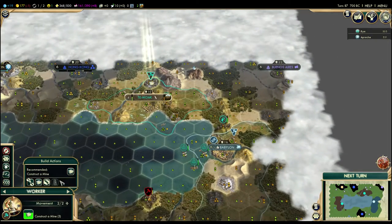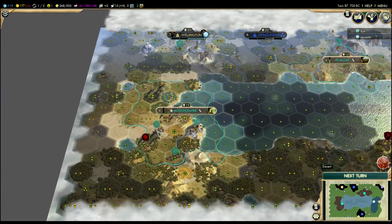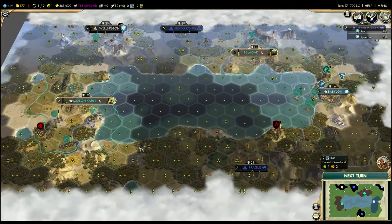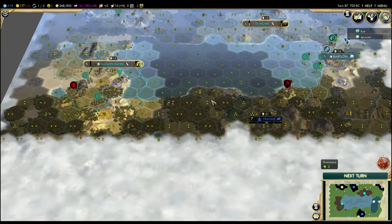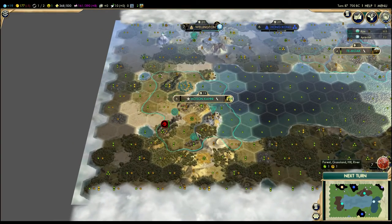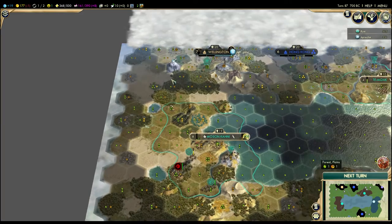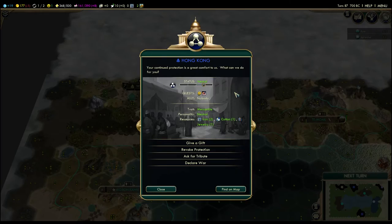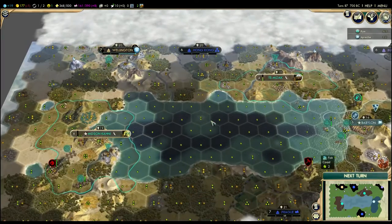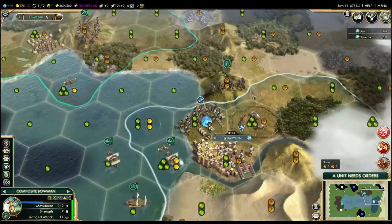I'm almost done with my mine here — I'll get my happiness back up, and once I repair this, my happiness will be back up even more. As much as I was going to send this guy over here to hold Scott off and maybe harass him a little bit, I think instead I have to build yet another military unit over here just to defend against these barbarians that are going to keep coming out of this black area forever. As soon as I finish the copper, I'll be friends with Hong Kong again and have a surplus of happiness. You can see here that Scott took the bait — he definitely attacked this unit.